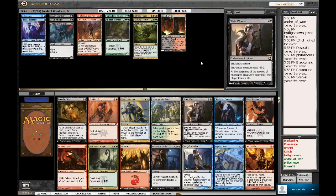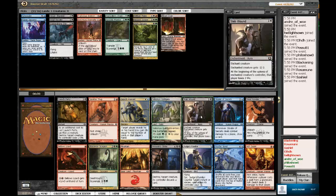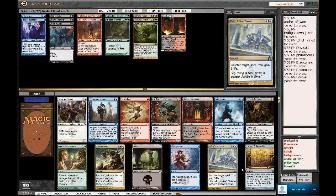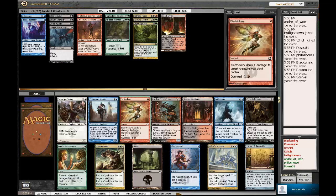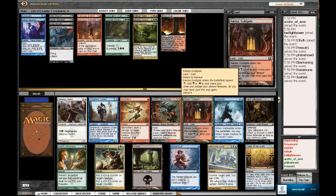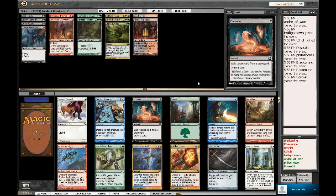There's an Ash Zealot as our rare in this one — we might actually take that, but double red is kind of a pain. Launch Party, Splatter Thug, Sluiceway Scorpion, Assassin's Strike, Dead Reveler, Stab Wound — not close, Stab Wound. This pack is so good. We're taking the Stab Wound. Then Jailbreaker, Rakdos Guildgate, Rakdos Shred-Freak, Blusterstorm, Fall of the Gavel, Common Bond, Electrickery — I think I'm just going to take the Gate here. Now that we are kind of dedicated to three colors, we can start taking Gates more highly.